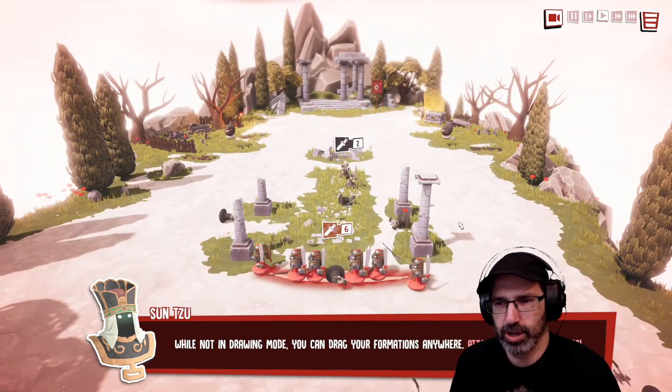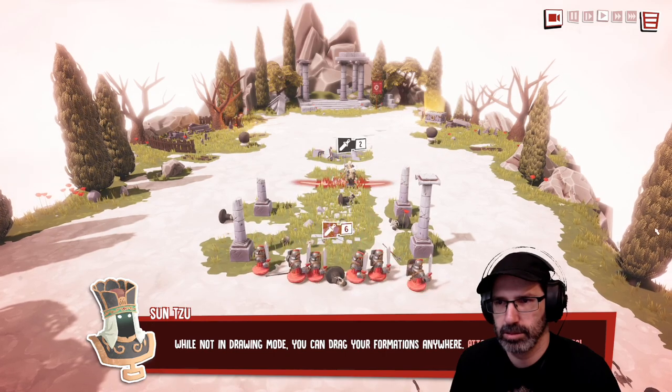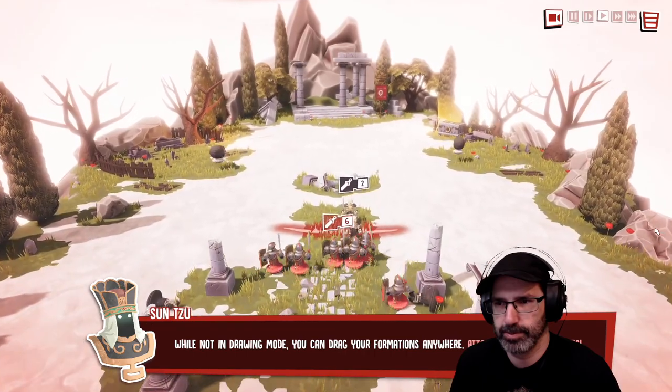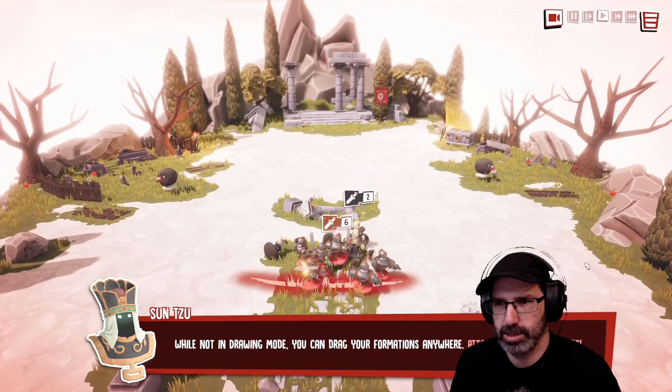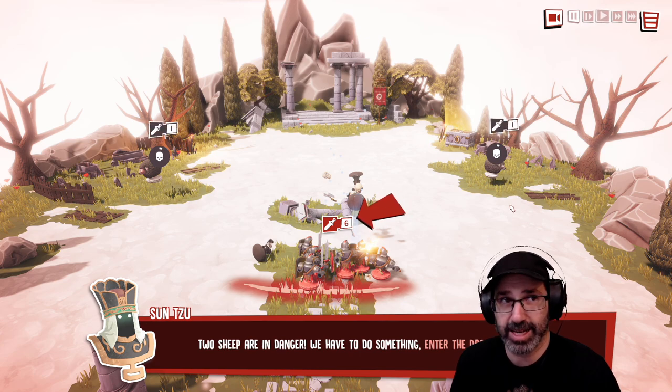While not in drawing mode, you can drag your formations anywhere. Attack those stranded foes! I want to go kill the sheep — there's sheep! Two sheep are in danger, we have to do something. Oh, I did not kill the sheep.